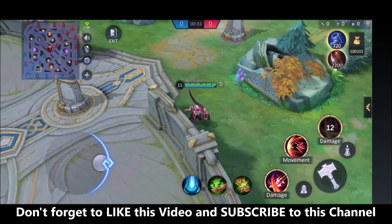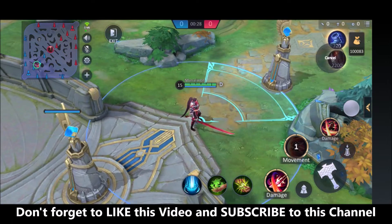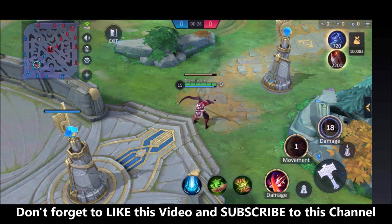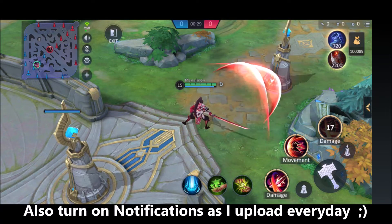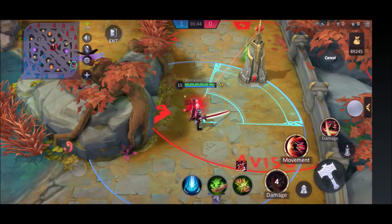Skill 2 is a blink skill that also gives you a shield for a short while. The more physical damage you have, the more shield you will generate. In the ultra skill, you aim at a target direction and hold a stance for 1.5 seconds — during this time you are immune to crowd control and take 50% less damage. When the effect ends, you slash twice in front dealing physical damage.